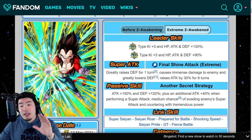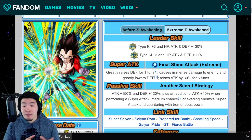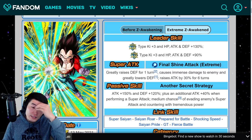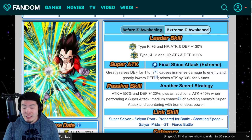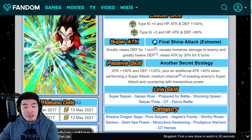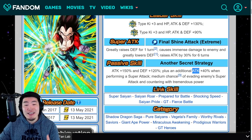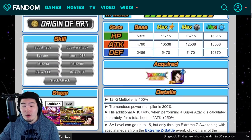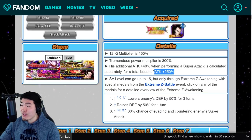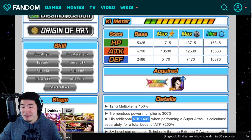With the EZA, his leader skill becomes Super AGL Ki+3 HP, Attack, and Defense +130%, and Extreme AGL Ki+3 HP, Attack, and Defense +30%. His super attack greatly raises Defense for 1 turn, causes immense damage, greatly lowers Defense, and raises Attack by 30% for 6 turns. His passive becomes Attack +150%, Defense +120%, plus an additional Attack +40% when performing super attack, medium chance of evading enemy super attack, and countering with tremendous power. Just like Goku, he gets a total boost of 250% Attack when super attacking, because this is calculated separately.